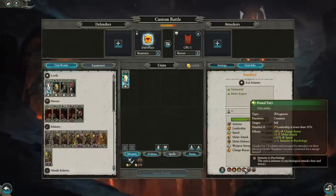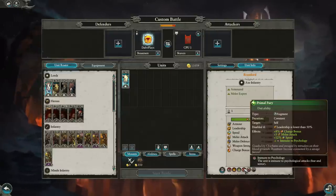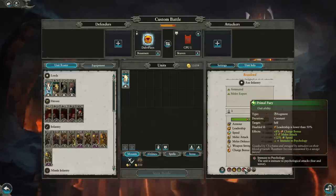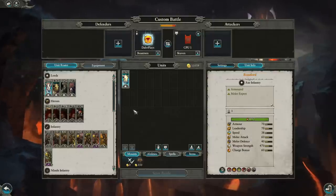Primal Fury is similar to Frenzy — it gives charge bonus, melee attack, speed, and immunity to psychology if the unit's leadership is above 50%. Almost every Beastmen unit has this ability, so just keep that in mind as we look at base stats; they're typically buffed up slightly at the onset of battle. Going back to Khazrak, he also has a Razor War Chariot, which nerfs his melee attack stats but gives significantly better charge bonus, armor-piercing, anti-infantry.